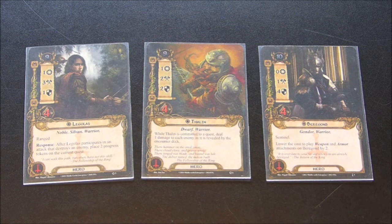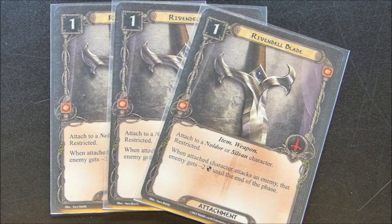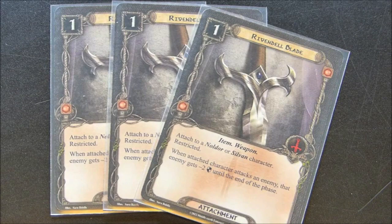Moving on to attachments: we have three copies of Rivendell Blade. Rivendell Blade is the primary weapon I want to put on Legolas — it's going to reduce the defense of every enemy by two, and it's really going to make killing enemies a lot easier. When I have my opening hand, I'm always excited if I can see a Rivendell Blade. It's very cheap at one resource, so this is something you are looking to put on Legolas right away.